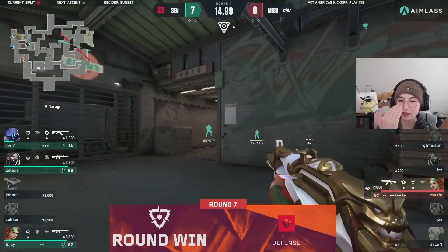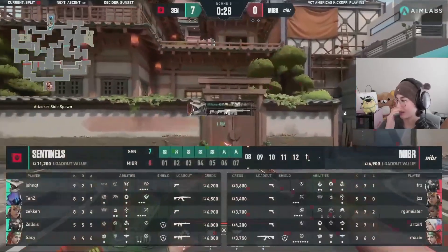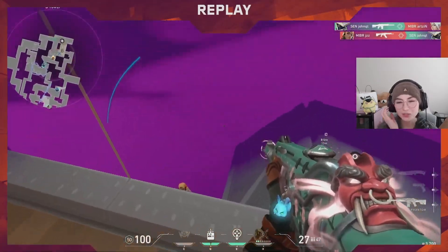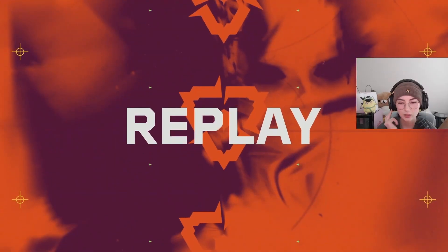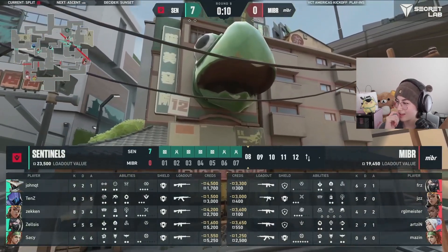His crosshair perfectly tracked Tyson's the whole time — he didn't even span. That was scary. Phenomenal on the defense side of Split. He actually almost got that flick. More moments than this for MIBR to be able to get some impact in these rounds — it's just looked clinical from Sentinels.